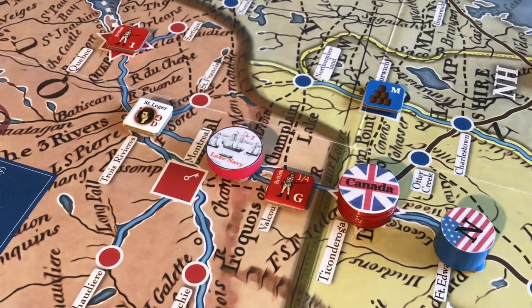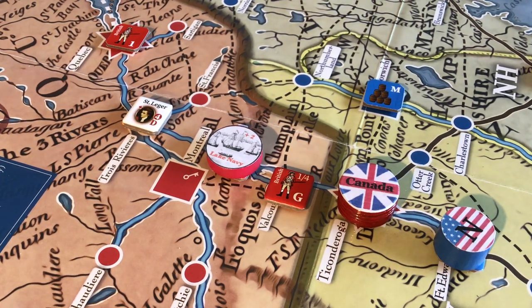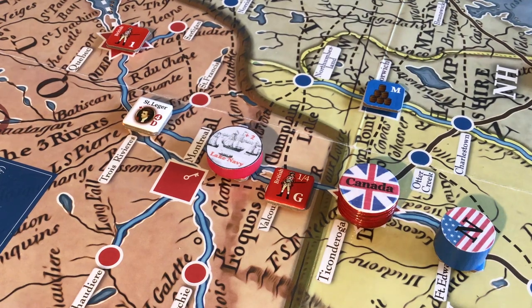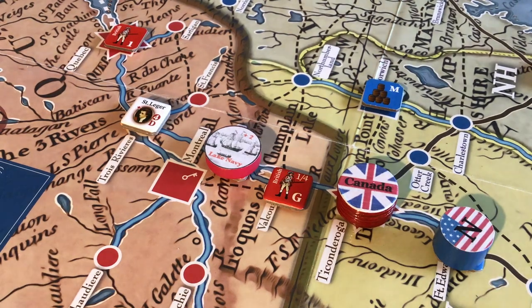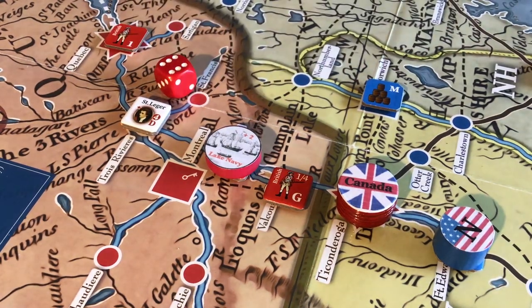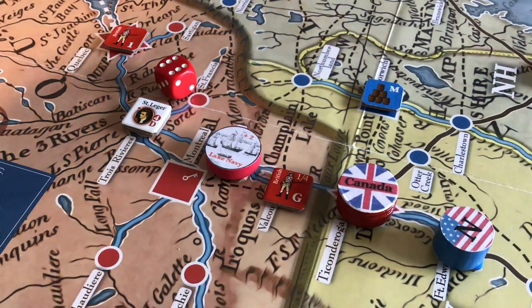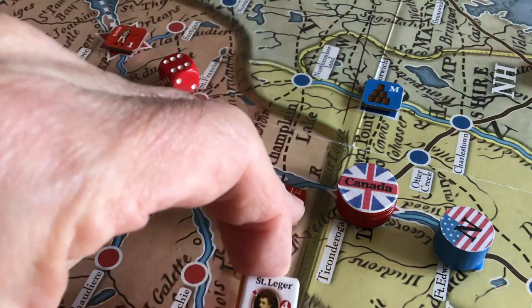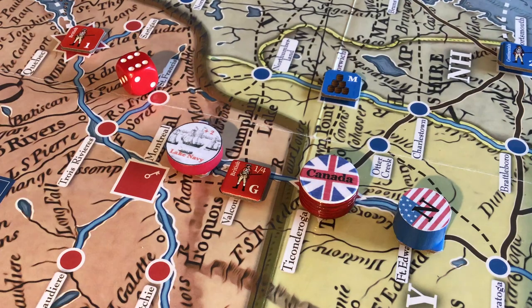It's just disgraceful that Burgoyne hasn't done a darn thing with his small Canada army. So let's move Barry St. Leisure to join Burgoyne. He will roll his initiative. He gets a six and does not get his initiative, which means he has a movement factor of two. But in this case it doesn't matter much because he'll move two by water — one, two — and if you move entirely by water you get a bonus, so three. He's now joined with Burgoyne's force at Ticonderoga.